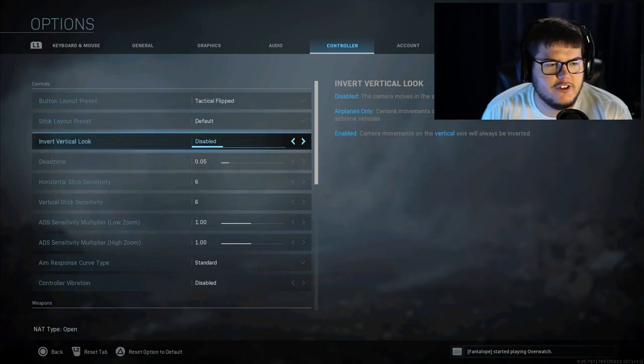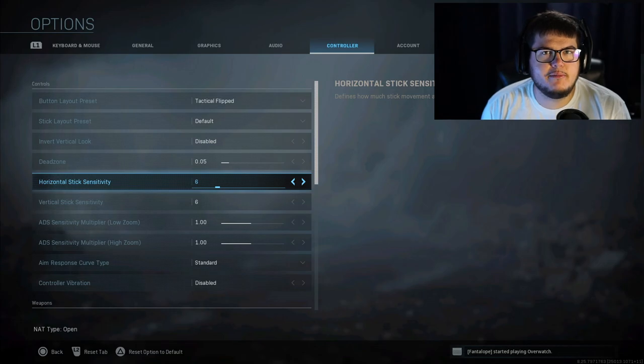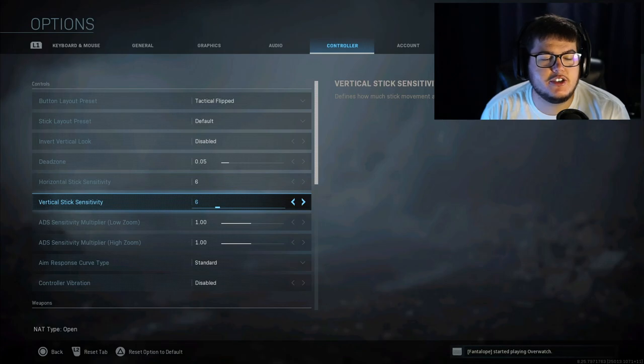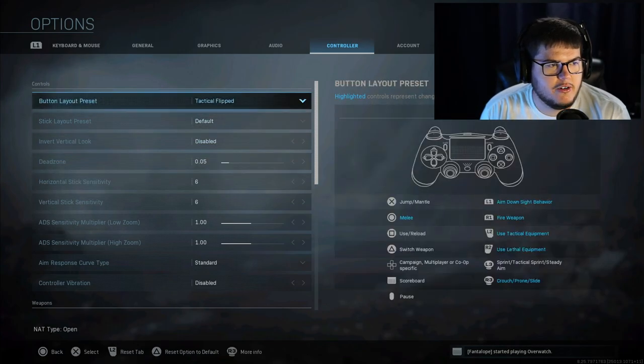The first thing you'll notice if you come to any of my streams: I'm on 6.6 sensitivity. I literally just changed this a couple days ago. I had been playing on 4.4 the whole year — I was really comfortable on it. But I wanted to change it to 6.6 for Cold War and thought, why wait? I've been playing with it and I like it just a little more because I can turn that much faster once you get used to it.